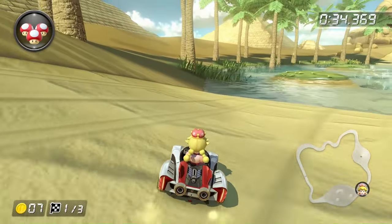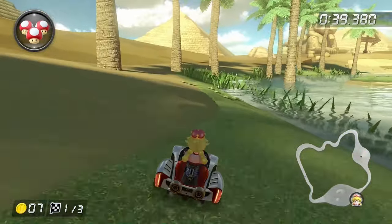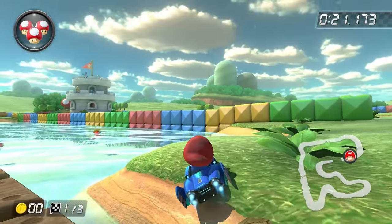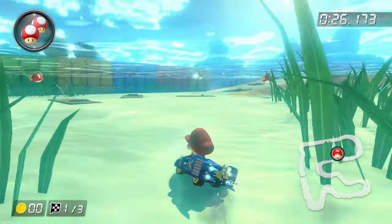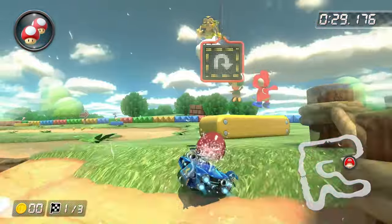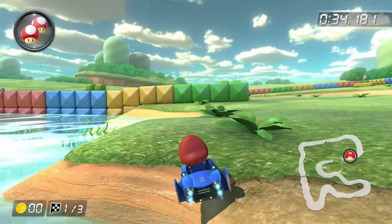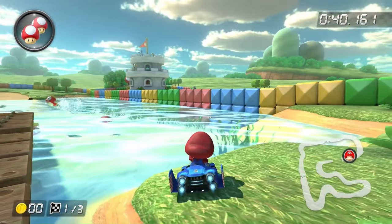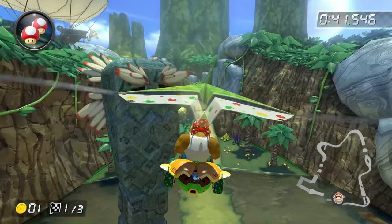Moving on to the Banana Cup: I thought Dry Dry Desert was going to be a breeze — how is there water? But then I remembered there's an oasis at the end. Thankfully you can just drive around it and clear the course. Donut Plains 3 was where real trouble started — I could not cross this gap; I probably tried 200 times but couldn't get on that wall. It's probably possible with a trick spot, but I'm marking it impossible — DM me on Discord if you figure it out. Royal Raceway has you flying over all the water, so it's possible. DK Jungle is also possible since you can fly over the water.